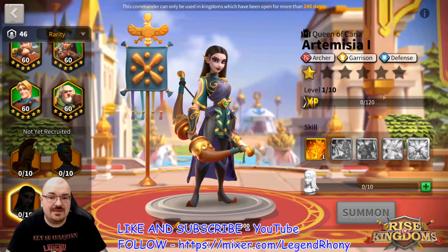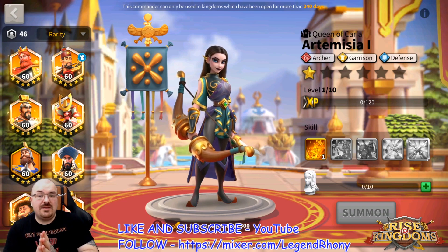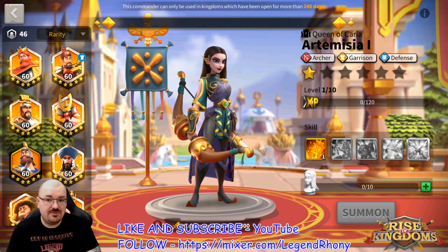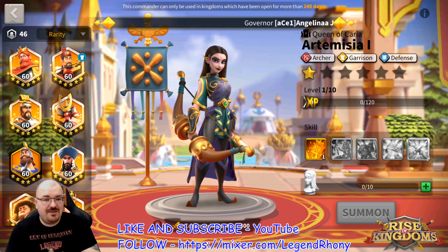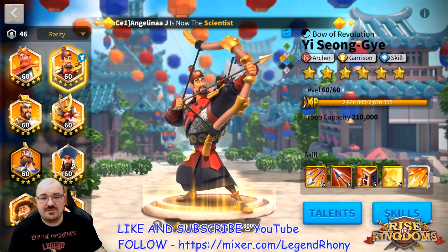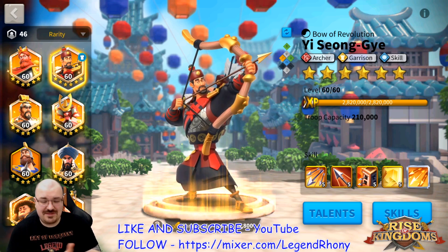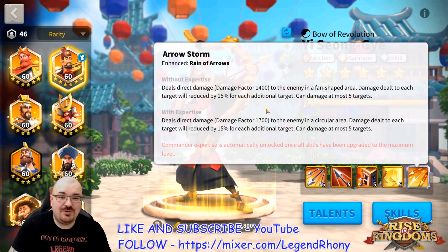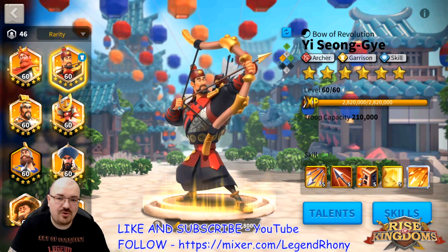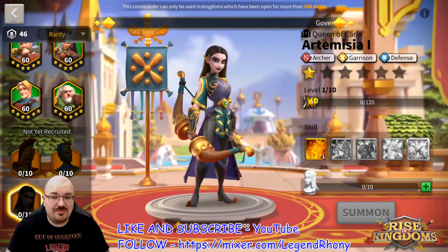For archers, the pair will be very surprising: Artemisia as primary with YSG as second. Artemisia has a lot of utilities — garrison, field battles, PvP, Sunset Canyon, and possibly rallies with YSG primary and Artemisia as second. YSG is probably one of the best investments in Rise of Kingdoms. Anywhere you use him — Sunset Canyon, Ceroli, AOE barbarians — he's great, especially after obtaining his expertise. It's never wrong to invest in YSG.